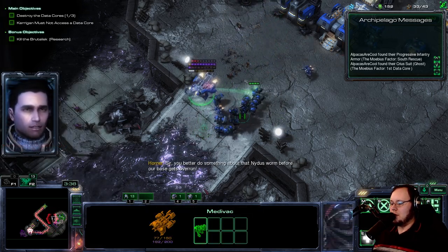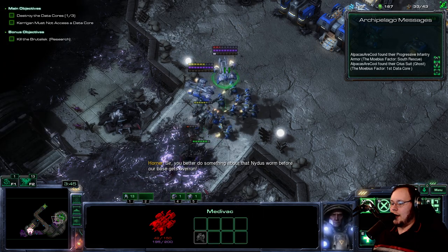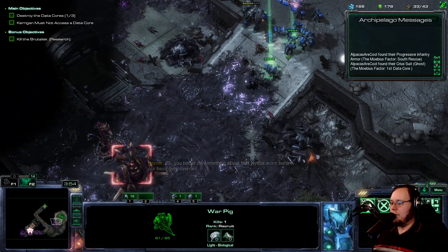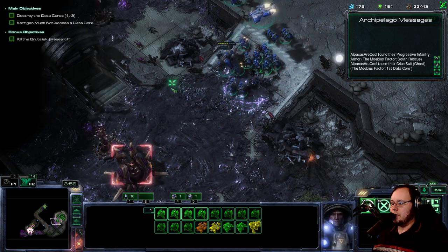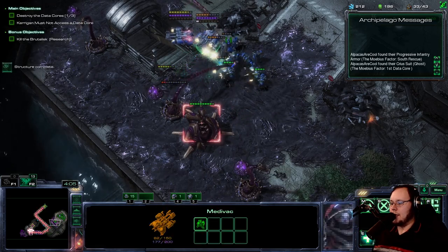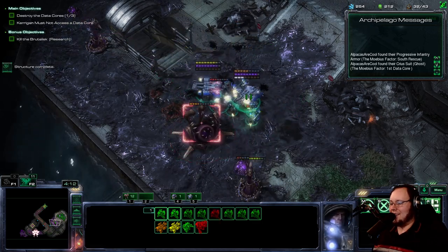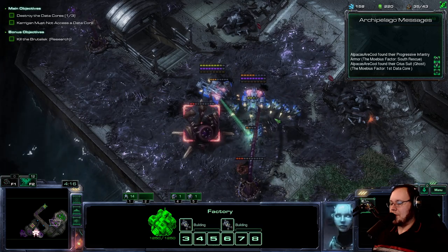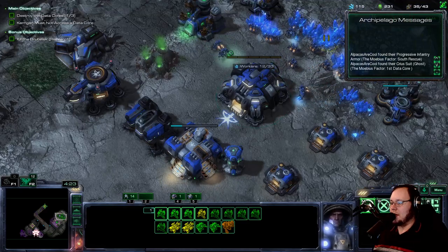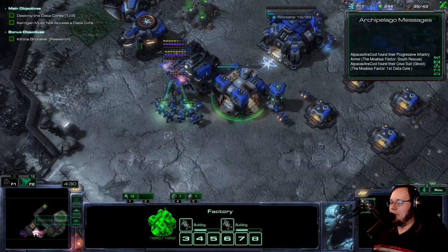You better do something about that Nidus Worm before our base gets overrun. Make sure this guy does not die. Slowly take all this stuff out, and then we're going to have to move on forward. Hopefully fight only one of these spines at a time — two of these spines at a time. We got it! Well, we finished that. We have an SCV that is on the warpath. Two of them. But we need to bring those back over.